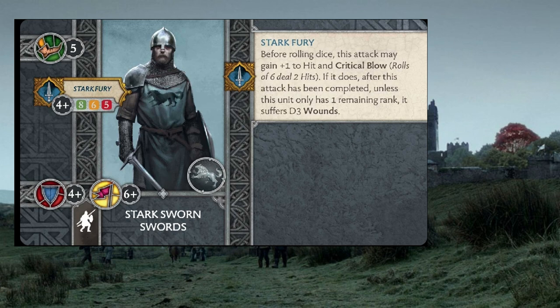Cave Dwellers don't match the output of these guys. Lannister Guardsmen don't, especially with their reliance on the Guard Captain to become mostly relevant. I wouldn't put the Poor Fellows above them either. They have a really great attack stat — hitting on 4s is meh, but they're 8, 6, 5 for their attack dice. That gets altered a little by Stark Fury, where they can do d3 wounds to themselves to get plus-one to hit and Critical Blow, meaning they could be throwing 8 dice hitting on 3s.